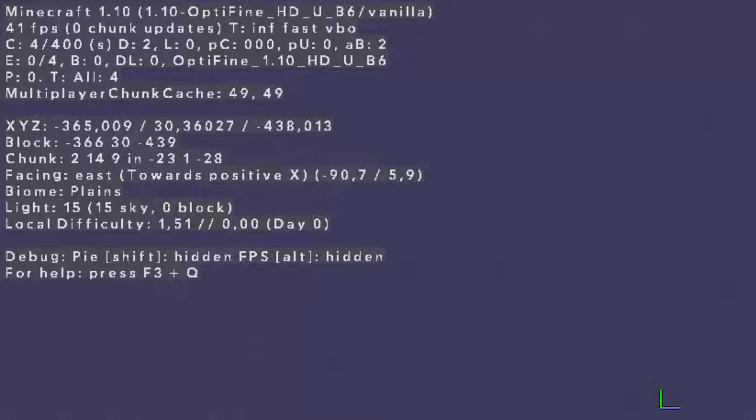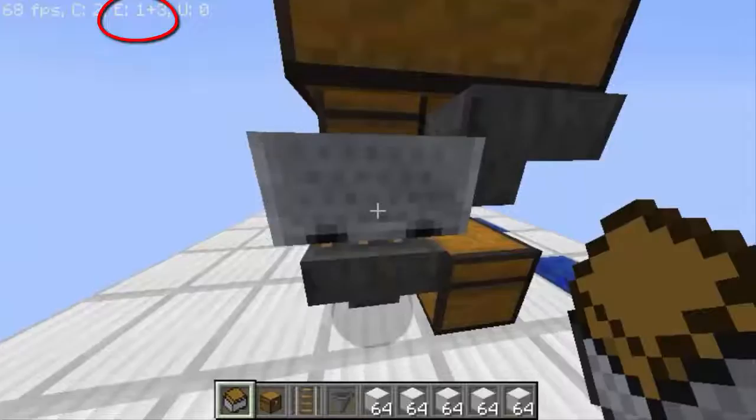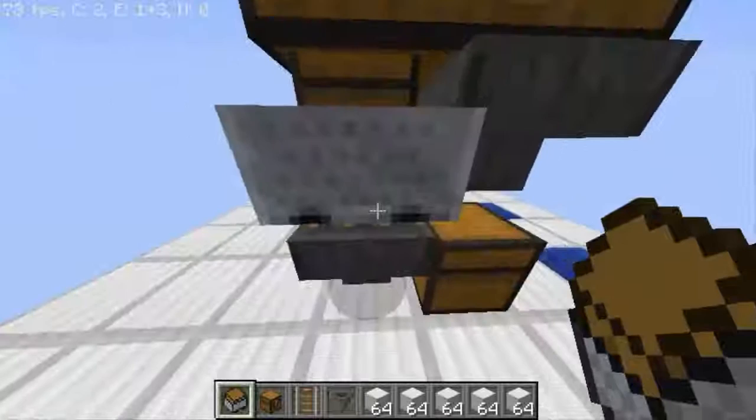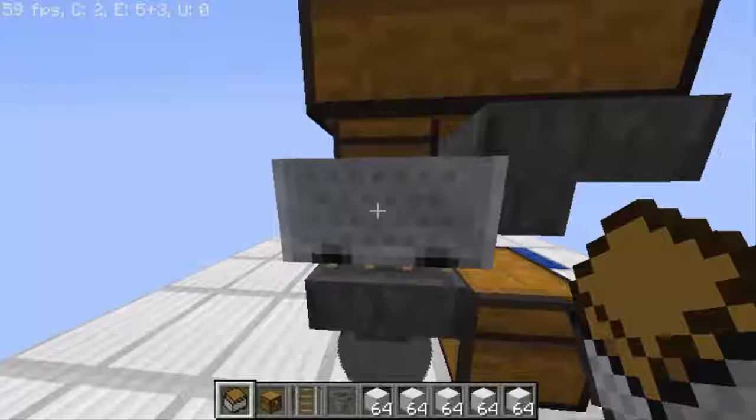How this works — as you can see right here, this is a minecart with chest. If you look in my HUD it says E 1 plus 3 right there, it means there is one entity right here. If I look away it says nothing. If I right-click this rail right here it will say 3 plus 3, 4 plus 3, 5 plus 3, 6 plus 3. If I punch it six times it will be nothing — so 6, 5, 4, 3, 2, 1.